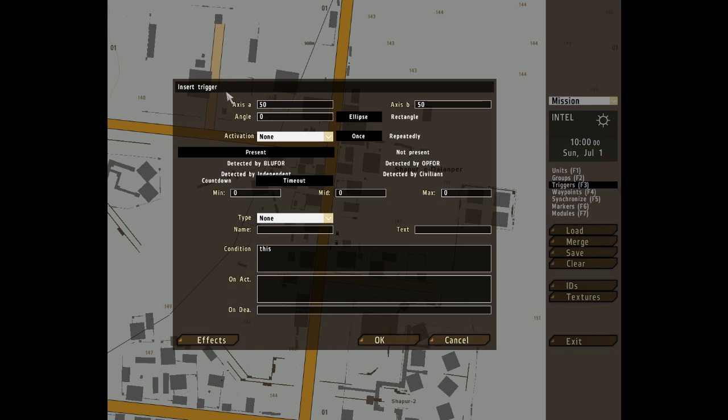The first couple of things are quite simple to get to grips with. You can choose the shape of the trigger by clicking either rectangle or ellipse. And depending on which one you've got, you can make the trigger bigger or smaller by changing the values in axis A and axis B. If you are on rectangle and the two values are the same, you'll have a square; if you increase one, it will make it a rectangle. The same with ellipse: if they're the same, there'll be a circle, and then an oval.